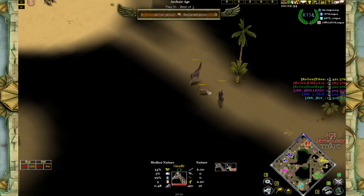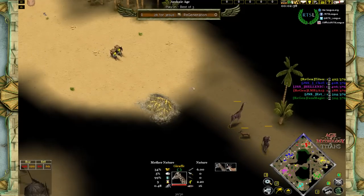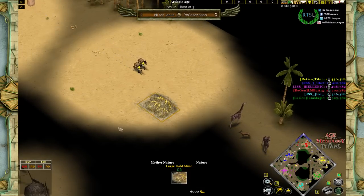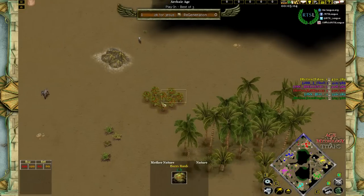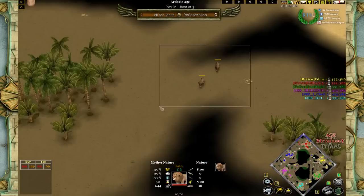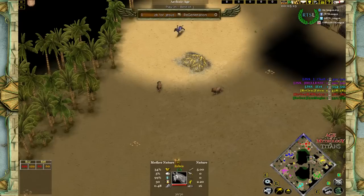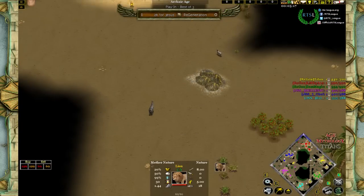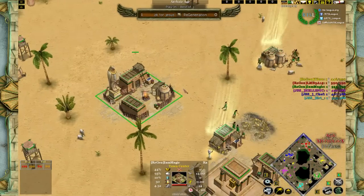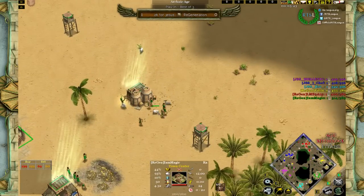Titu is Region's pocket player, currently gathering food from zebras. He's already discovered the giraffes together with gazelles on the right side, giving him safe food and gold gathering into the late game. In the middle he also sees a lot of berries, extra lions, and one more zebra — all adding up to a reasonable hunting situation.